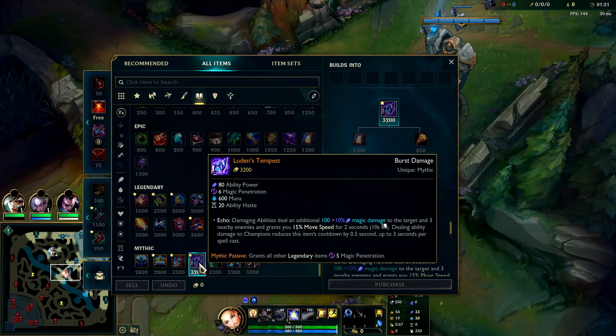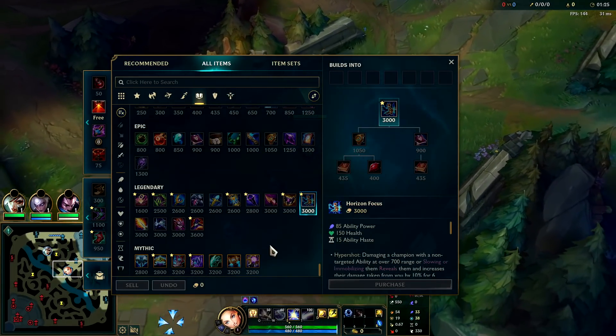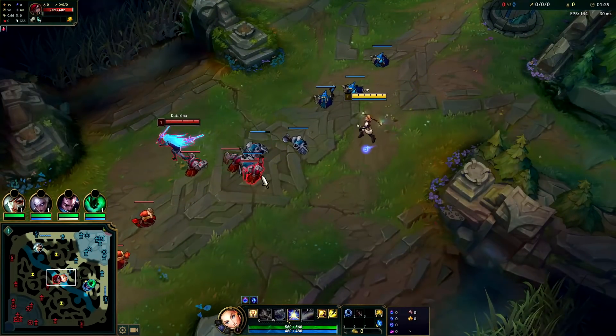For your items you want to rush Luden's into Cosmic Drive, and then finally get Shadowflame and Rabadon's. You can even pick up Hourglass. You want to start E level one.